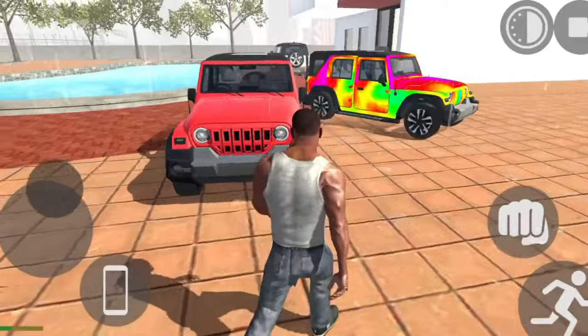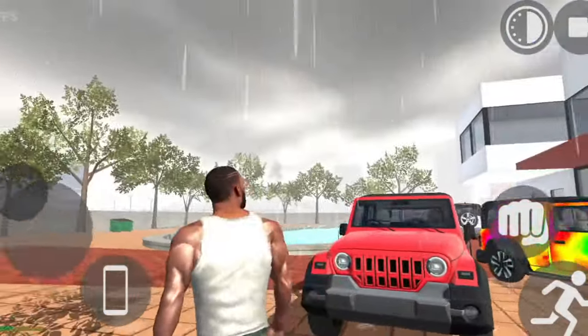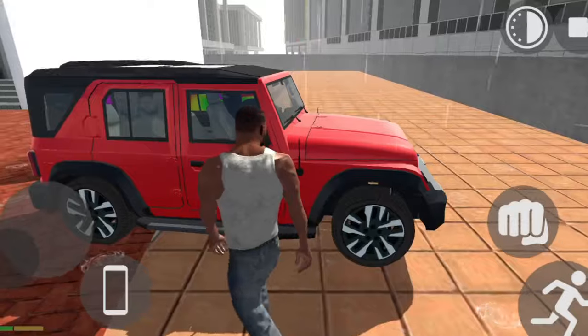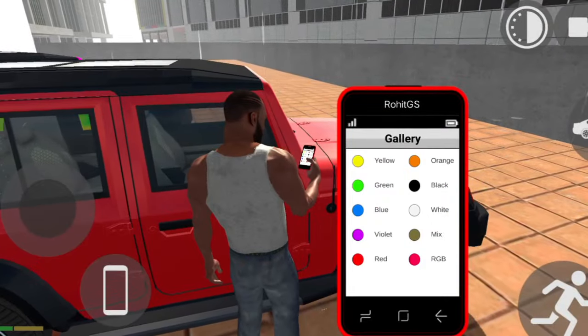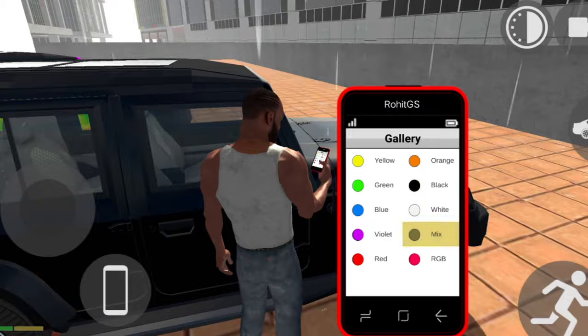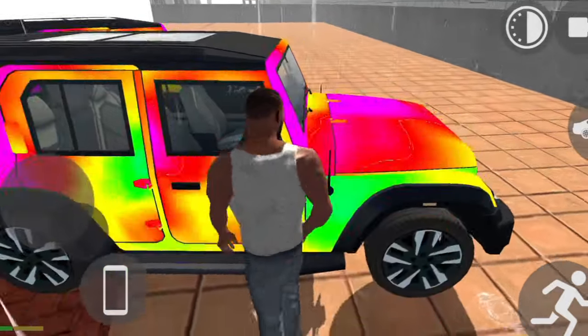We can also show you a new update. We can also change it — Rain, Wayne, Fog node. I am going to show you how it all works later. You can also change the color: Red, blue, and black. We will also change the color.